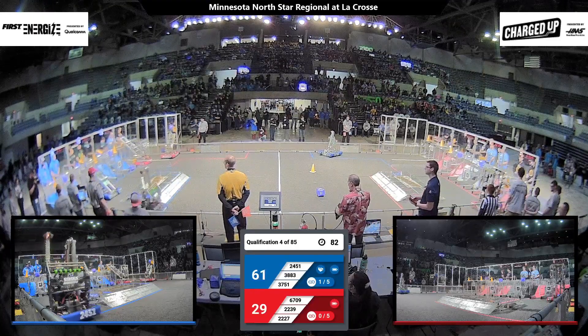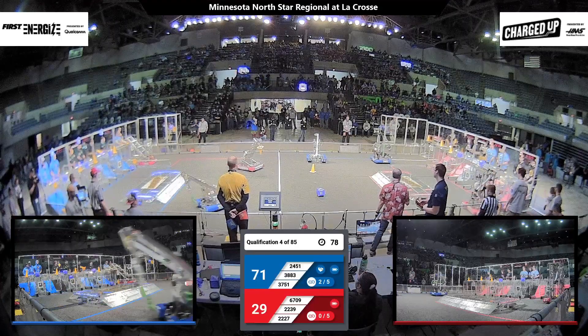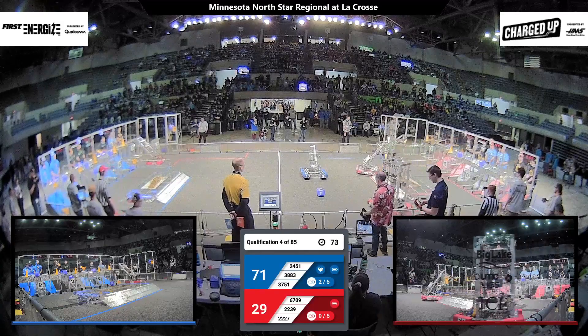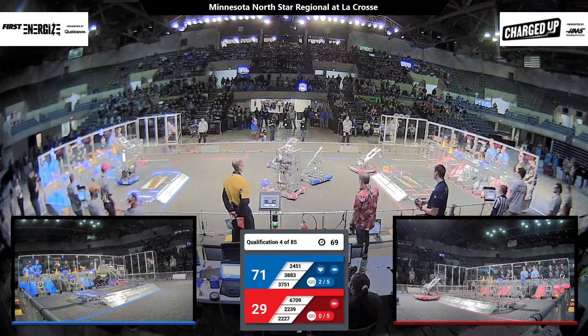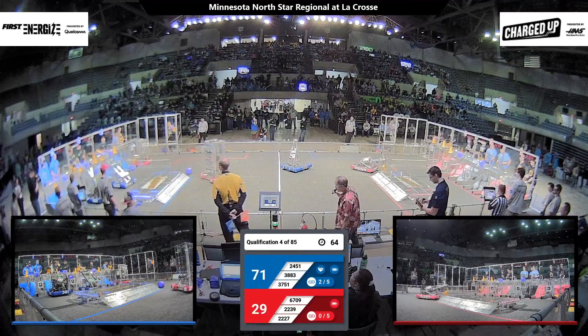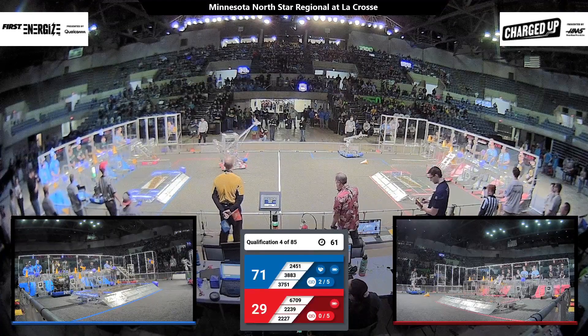24-51, Pwnage with a cube to the middle row. Red Alliance, 6709, working on cones and cubes — that's Spud Inc. Blue Alliance, here comes Databets, that's 38-83, the numbers on their blue bumpers. And they drop a cone in that middle row.